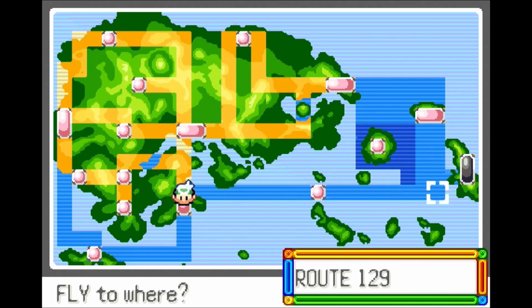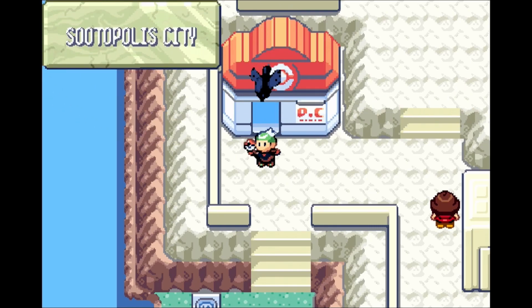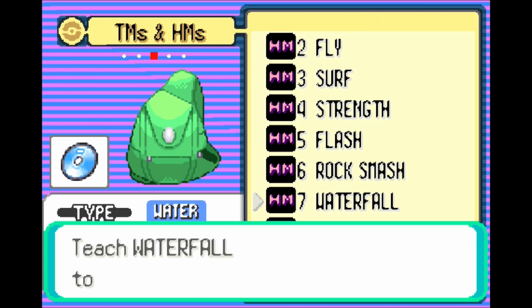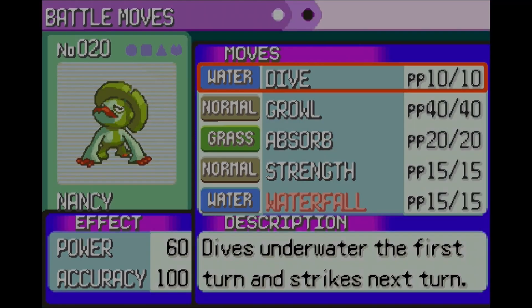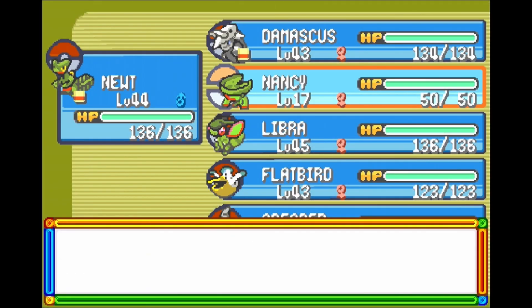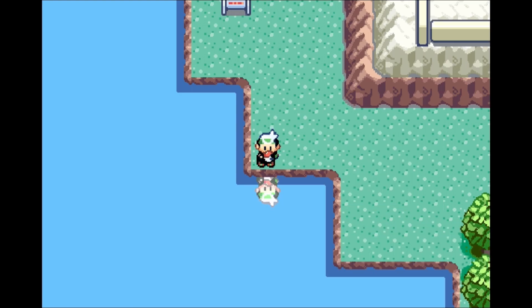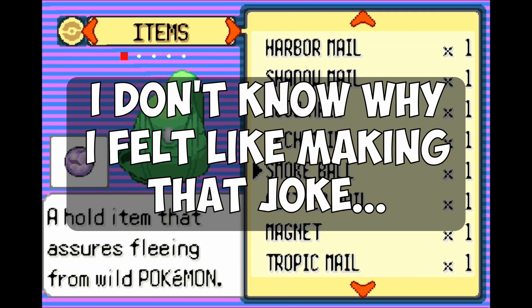We need to get there before we go anywhere else. This is Evergrande City right here, so we're gonna leave from Sootopolis — that'll be the easiest way to go. The reason we can go to Victory Road now is because we have the Waterfall HM, which I need to teach to Nancy. Let's go ahead and grab Waterfall here — HM7. I honestly don't understand why they don't keep the HMs in proper order. Why don't you get HM1 first, then HM2, HM3? The last HM you get is HM8, from the 8th gym, yet I got HM7 Waterfall after HM8 — doesn't make sense.